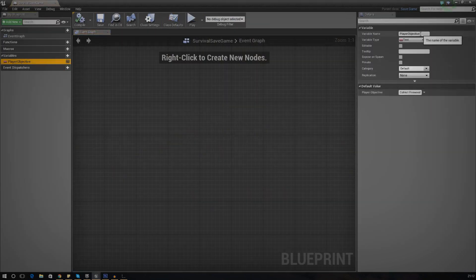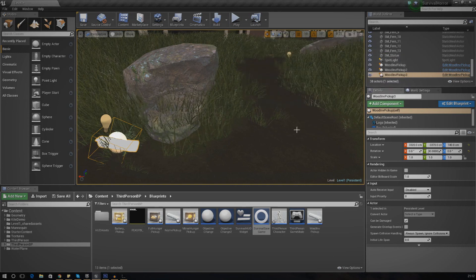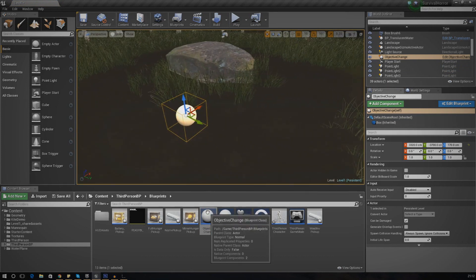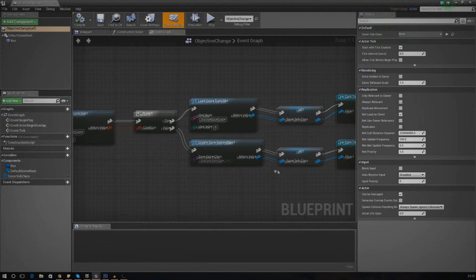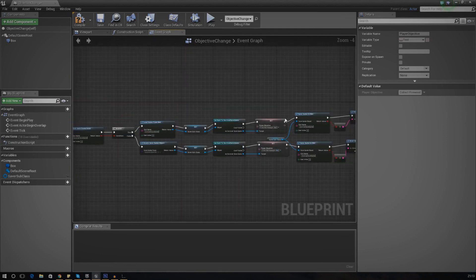It's not updated just yet, so I'll go to player objective — 'collect firewood' — that's all good. Because we've got the save game there already, I'm going to put in an objective change node just to actually update it, since at the moment we've got some old information stored that we need to wipe out. I'll set this to 'collect firewood'. It's quite a complex system for saving our objectives, which we've gone over already. If you missed that or just want to get up to date with how it works, I advise going back to the tutorial where we created it.